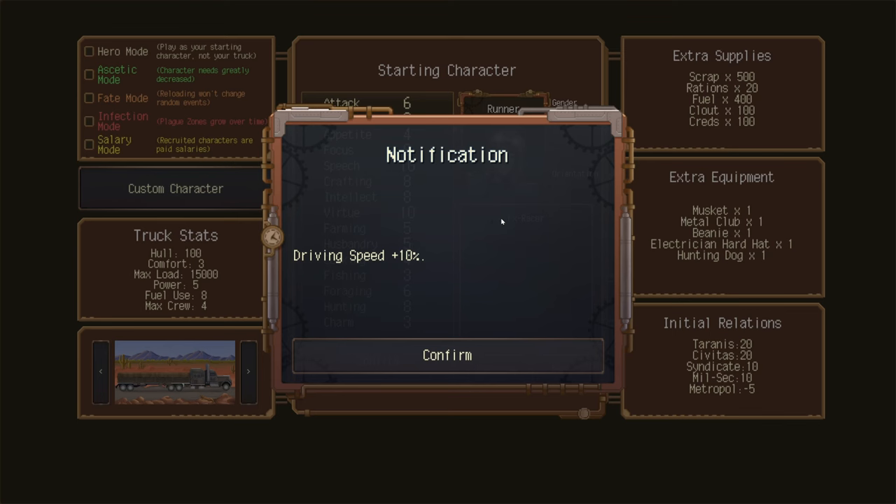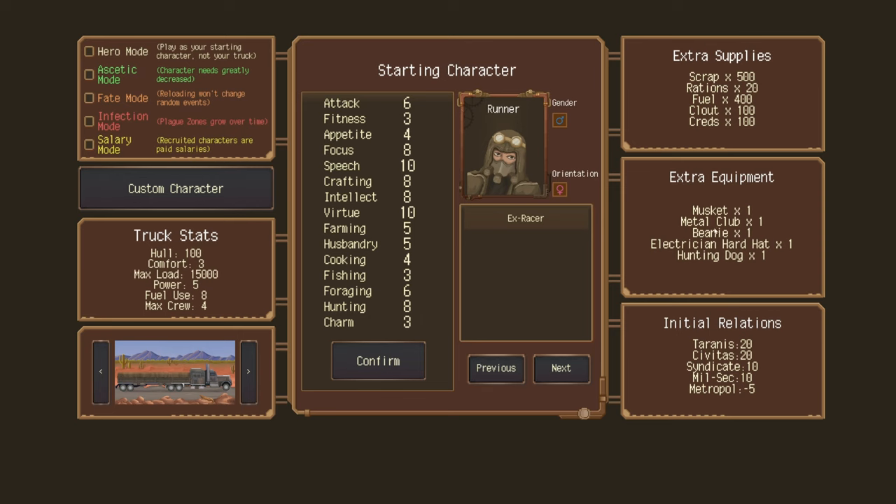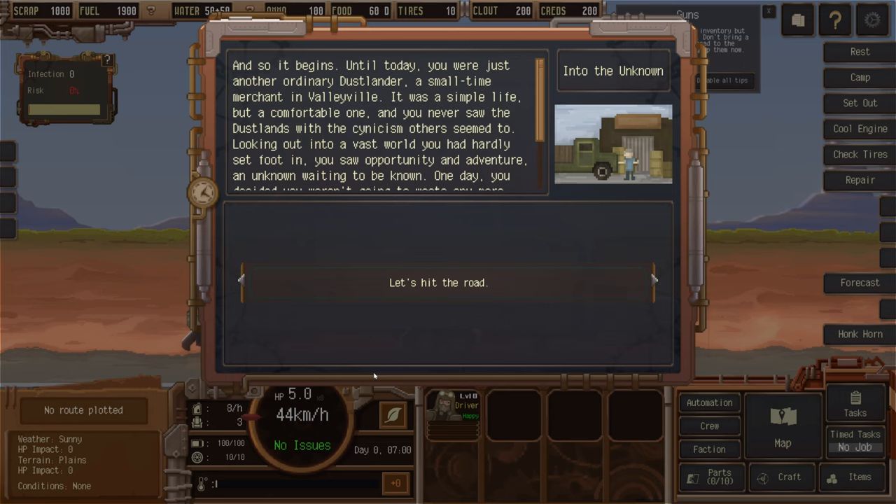Our character's name is Runner and we're an X-Racer, which means our driving speed is plus 10% — not too bad at all. This is the starting equipment: 500 scrap, 20 rations, 400 fuel, 100 clout, 100 creds. I haven't quite worked out what creds are for yet. We also get a musket, metal club, beanie, attrition, hard hat, and hunting dog.